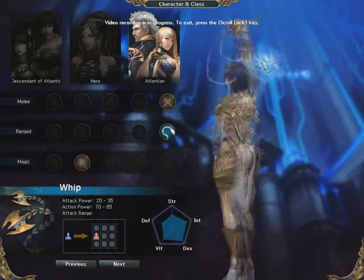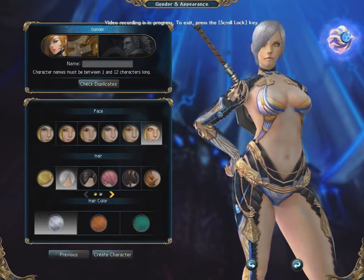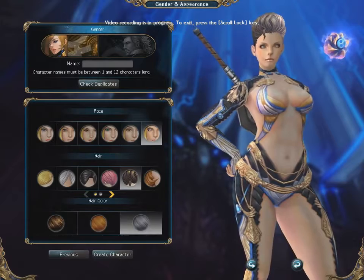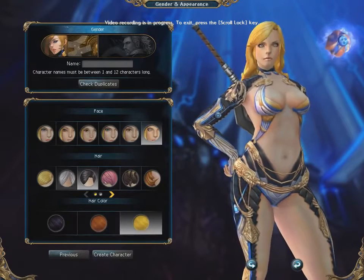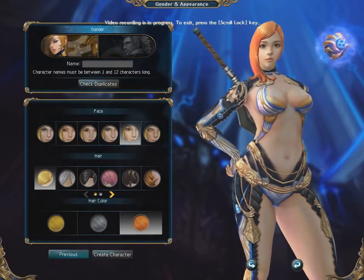Whip main: this class is sort of like 2-in-1, as you get to shapeshift between a mage and a range type character. First you need to fill up a gauge by killing monsters in your normal ranged form to turn into a lightning-spitting goddess for a few turns. The whip main's basic attacks, while a little weaker than those of gun and bow main, are still good enough to be useful. This class is probably the most fun to play all around because of the variety of things you can do, but your usefulness in serious team fights can be a little questionable.